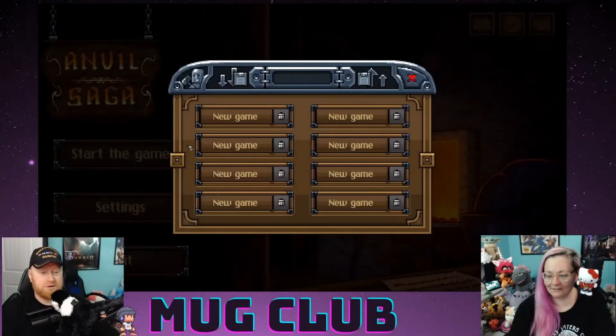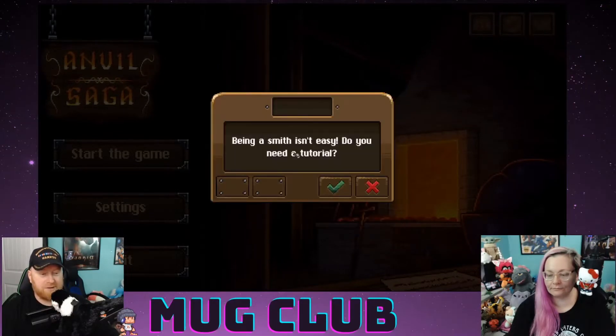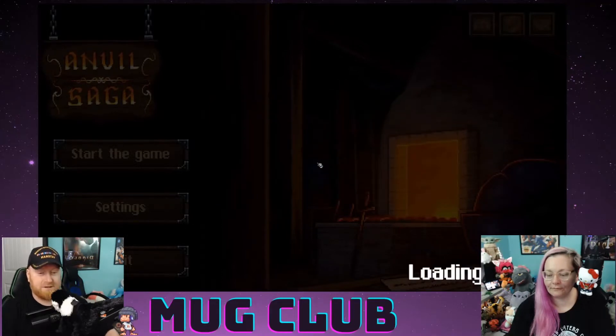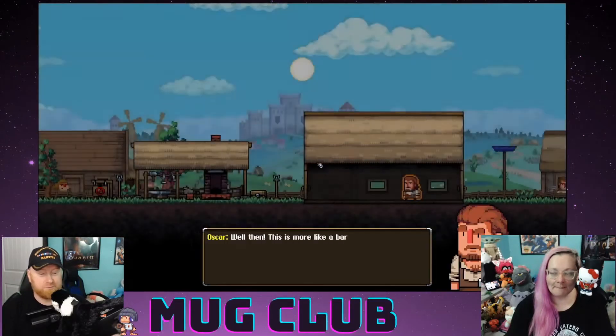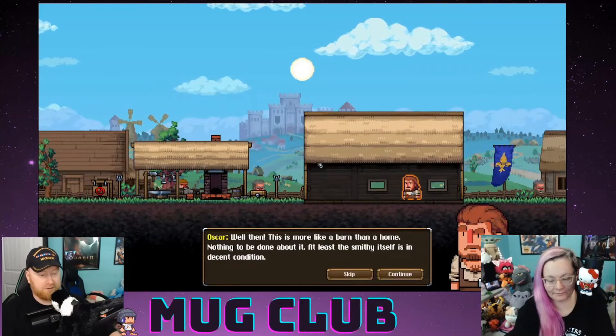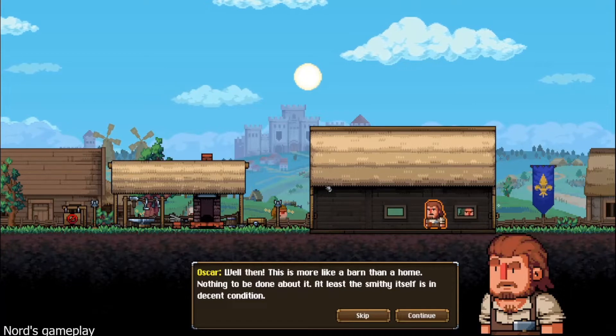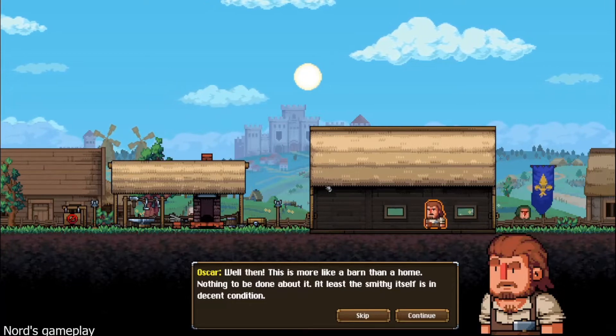Let's start the game — new game. There are a bunch of slots. Let's do story mode. Let's learn about this. Being a smith isn't easy. Do you need a tutorial? Yes, I do. The music's nice. This is more like a barn than a home. Nothing to be done about it — at least the smithy itself is in decent condition.